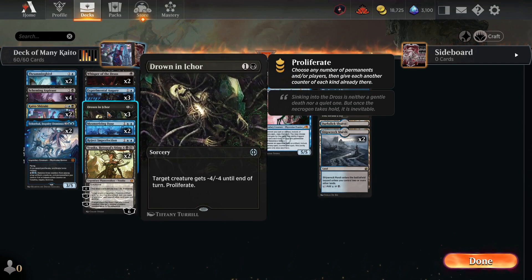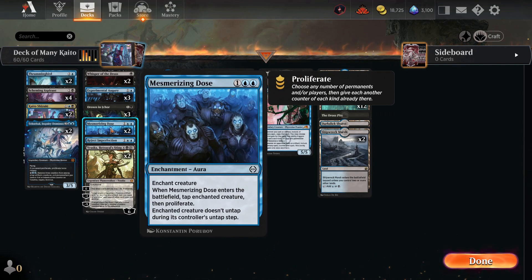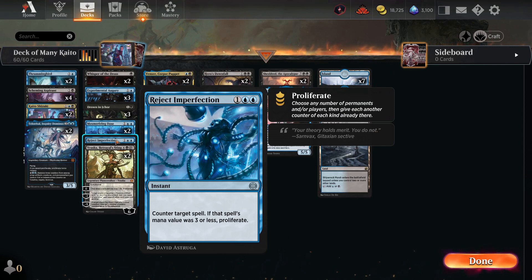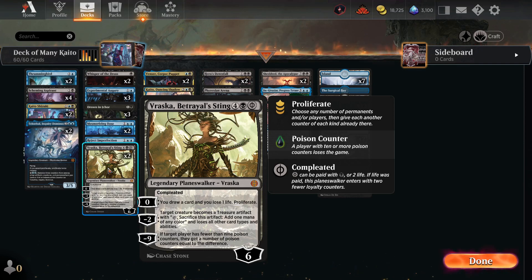As long as our opponent has something on board we can proliferate off Whisper of Dross, even targeting one of our own creatures. So if we have an Aspirant down we're proliferating — that's already minus six, hitting minus seven right there. We also have Augury to search for cards, Drowning Niker for a minus four minus four to destroy most creatures, and Mesmerizing Dose to tie up our opponent's creatures.